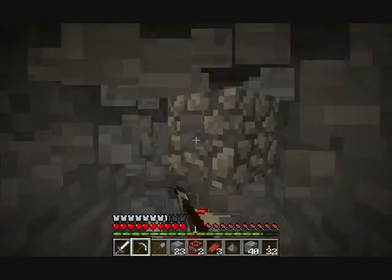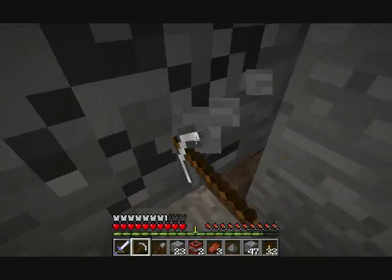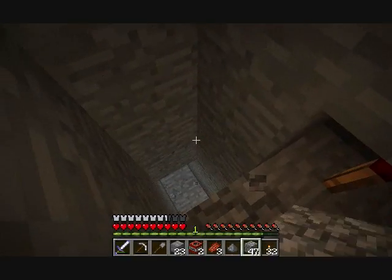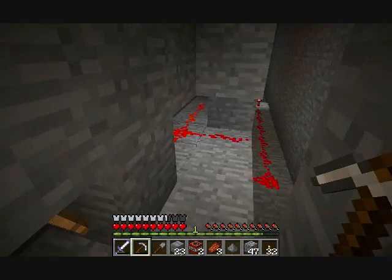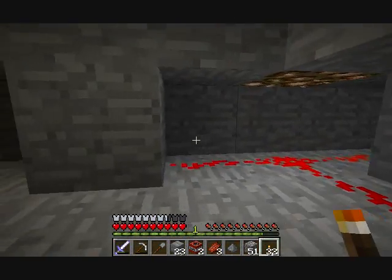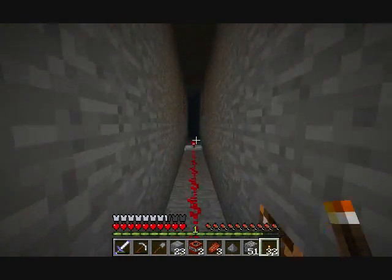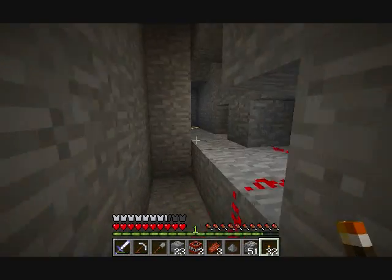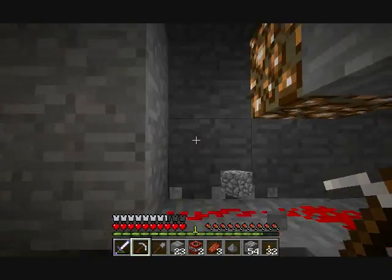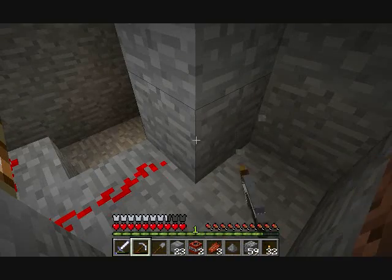A creeper just took damage — there's got to be a creeper spawner here. He's got some vertical signal transmission. Where does this go? Oh, this probably goes to the cannon. How is that block getting powered though? Somehow this block is getting powered — oh no, it's coming from over there. There's a bunch of creepers.